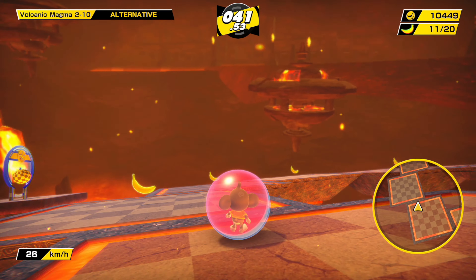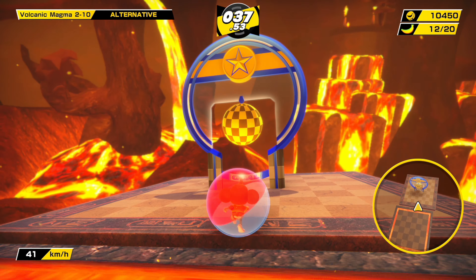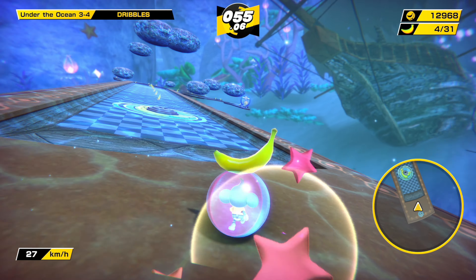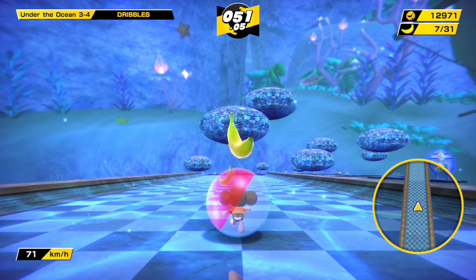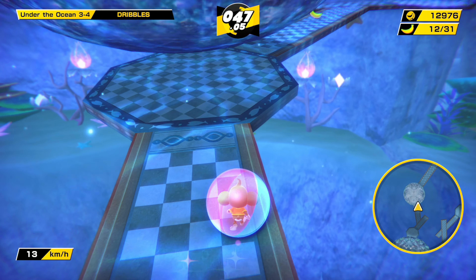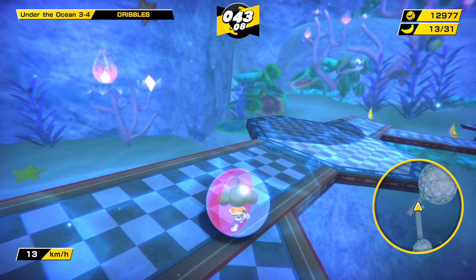And of course, as you progress, you get introduced to even more outlandish obstacles and traps to overcome. The problem solving that Super Monkey Ball has you doing is quite intriguing, as sometimes the solution is as simple as going faster, while others require a more deliberate press of a switch and careful pacing. Regardless, getting to the end feels like an accomplishment, especially with the ever-present timer at the top of the screen ready to kill your run if you take too long.